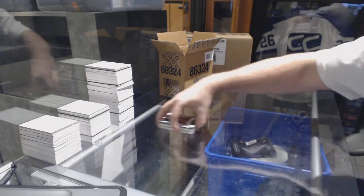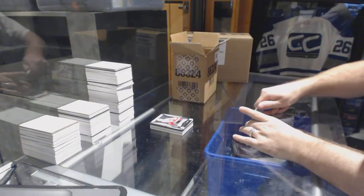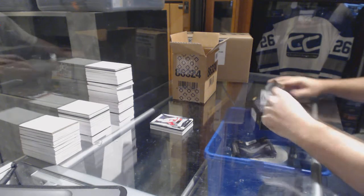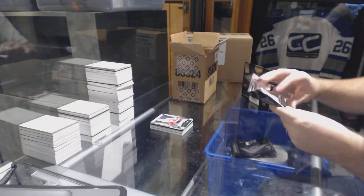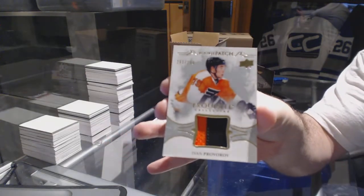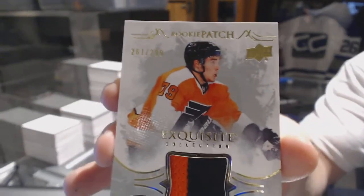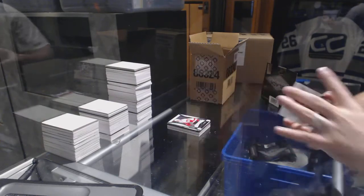If that Gretzky had the autograph, holy moly, that would be worth multiple cases. For the Philadelphia Flyers, numbered to 299: Ivan Provorov. This thing is not focusing properly today — there we go, Ivan Provorov.